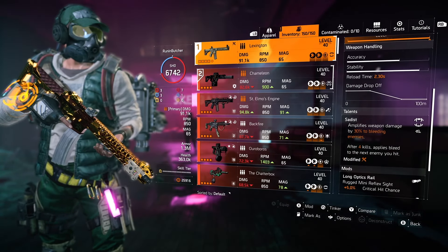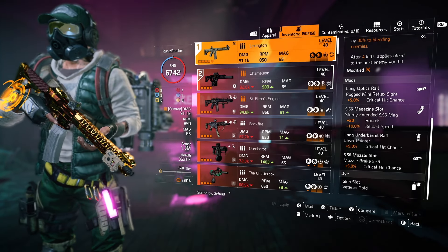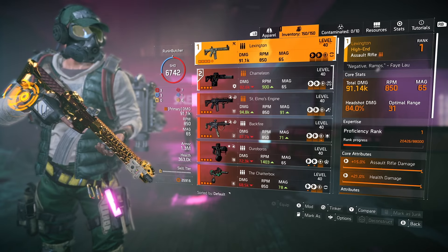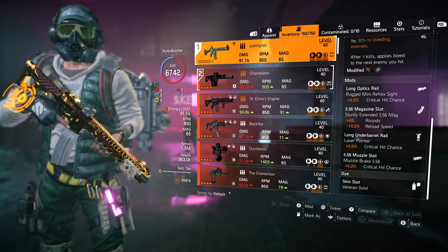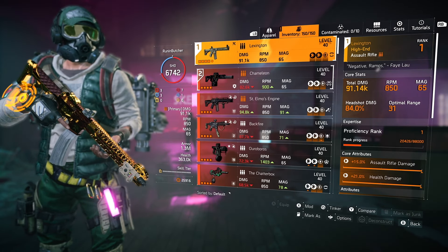For specialization I recommend Gunner, because on kill you get increased rate of fire, which is always nice, plus armor back on kill for survivability. Gunner specialization is really great for PvE.